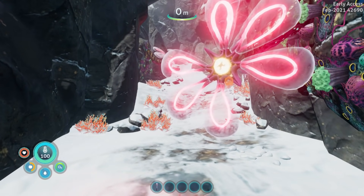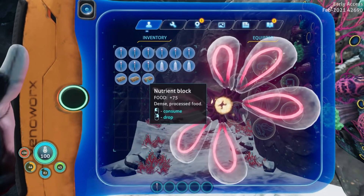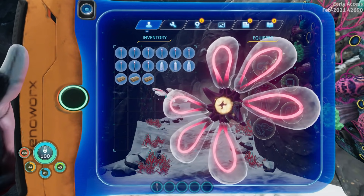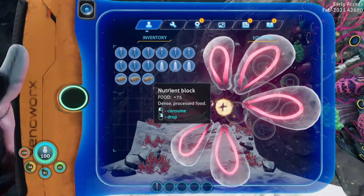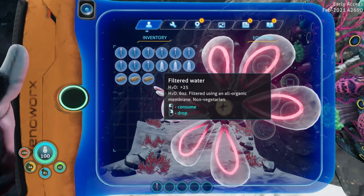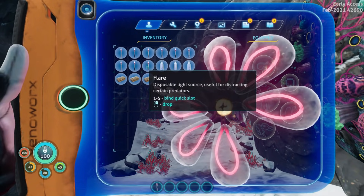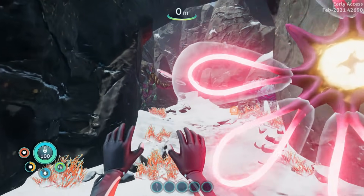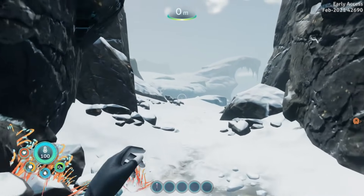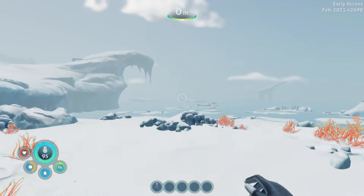You will start with about half on your food bar, so you can eat a nutrient block. But save these for when you're really hungry because that is 75 food. If you hover over anything in your inventory, it'll give you bonus stats about it — it tells us food 75 for the nutrient block, 25 water for the water bottle, and a little bit about flares. That's a good way to figure out what everything in your inventory does.